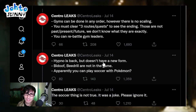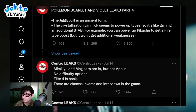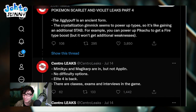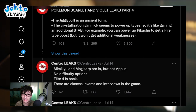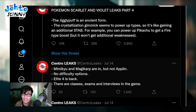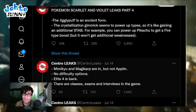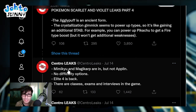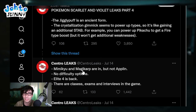Hypno is back but doesn't have a new form. Bidoof and Beedrill are not in the game. Mimikyu and Magikarp are in, but not Applin - that's a shame because Applin is a Gen 8 Pokemon I wanted to see more of. But Mimikyu and Magikarp being in is actually really good. There's no difficulty options in this game, and I don't think anyone really expected that, but I know people want it.